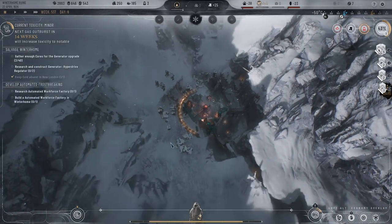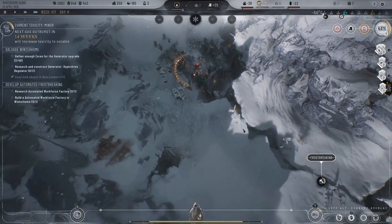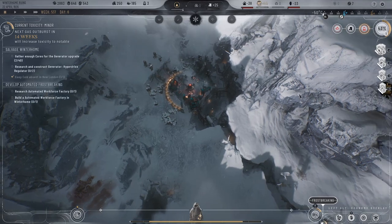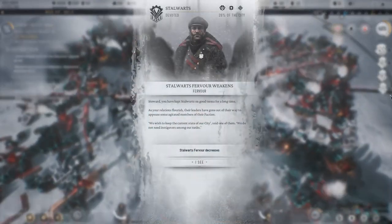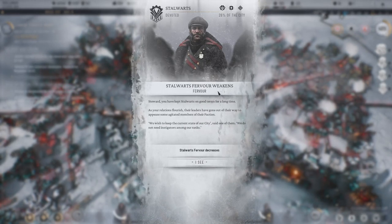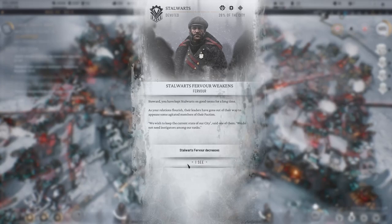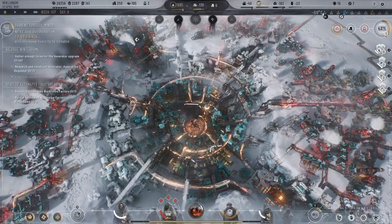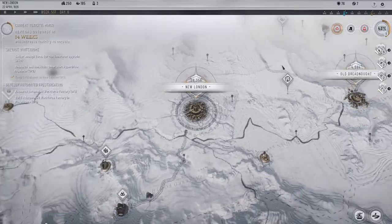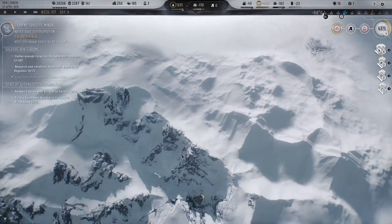At least they have a generator going on over here. That's what they want — they want heat. Stalwart's fervor weakens — good terms for a long time. Perfect, thank you, appreciate it. Oh, Old Dreadnought — I'm backwards, we need to go here. Thank you.